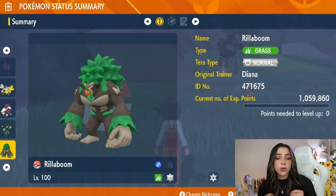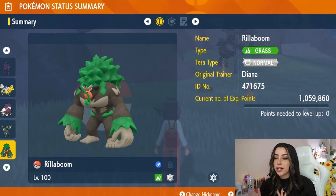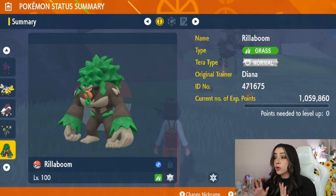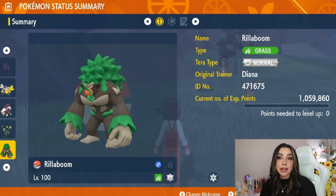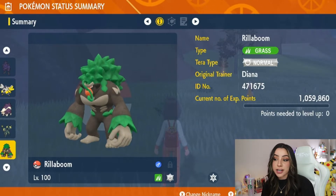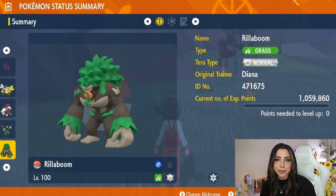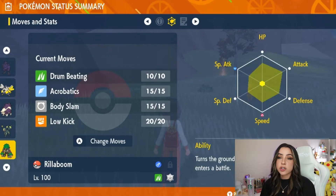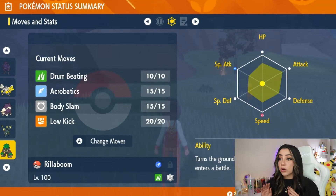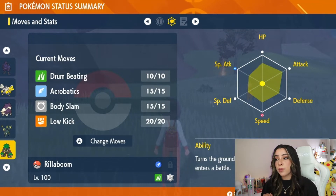Before we hop into this solo raid build, let's take a look at what exactly you'll be going up against in these Rillaboom raids. Rillaboom will be level 100 as this is a 7-star raid, and it will have the normal tera type. It's not holding any items, but it does have access to its hidden ability, Grassy Surge, which sets up grassy terrain once the raid starts. Moveset-wise, it has access to drum beating, acrobatics, body slam, and low kicks.